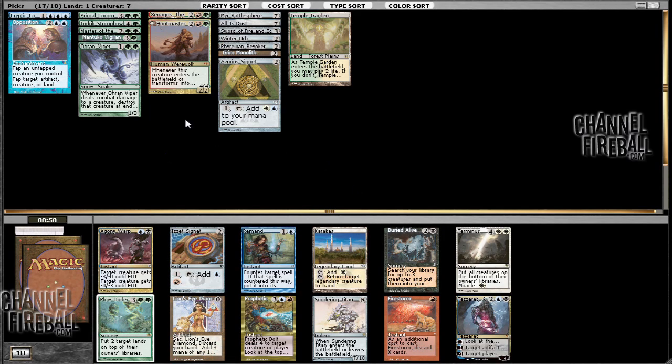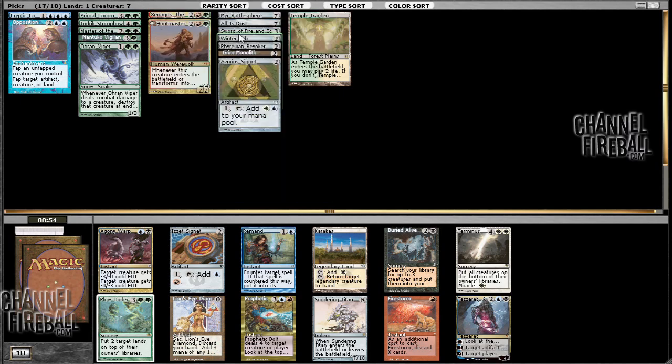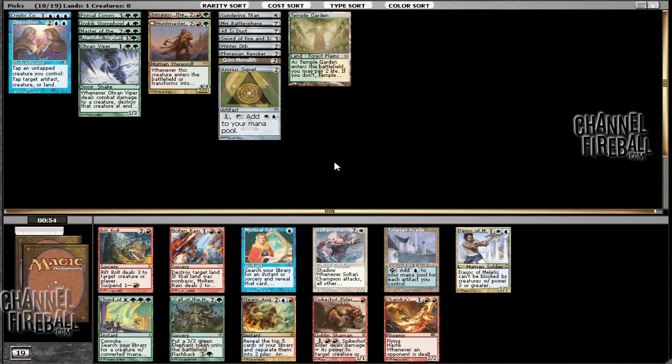Tinker, Sundering Titan, Brimstone, Terminus. I don't want to take the Sundering Titan and just blow up all the lands. Tinker certainly is a good card though, although this deck is going to have a little bit of difficulty casting it right now. Plow Under is fine but I like Sundering Titan a little bit more — I prefer to destroy lands rather than putting them on top.